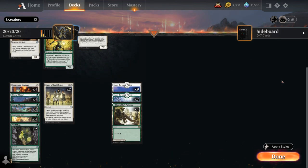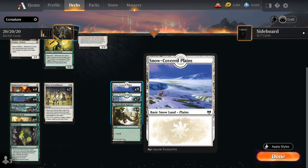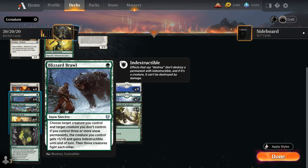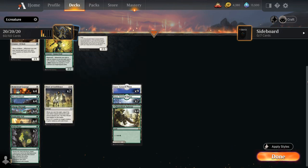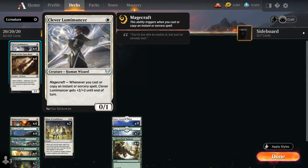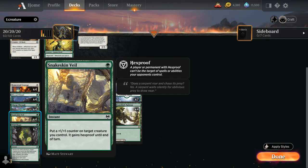Taking a look at our non-creature spells, we've got a full playset of Homestead Courage. Blizzard Brawl is the removal spell in the deck, supported by 16 snow-covered basic lands in the mana base. This can give one of our creatures possible indestructible and fight an opposing creature if we control three or more snow lands. Charge Through is a one-mana instant giving one of our creatures trample and draws a card — very useful if we can make a large creature with our various Magecraft triggers, especially Clever Lumamancer can often get quite large. We also have the full playset of Snakeskin Veil as a way to protect one of our key creatures by putting a plus one counter on it and giving it Hexproof until end of turn. We can also just use it as a pump spell to get extra Magecraft triggers if we're attacking for lethal, but for the most part we want to keep up that one green mana if we're expecting spot removal from the opponent.